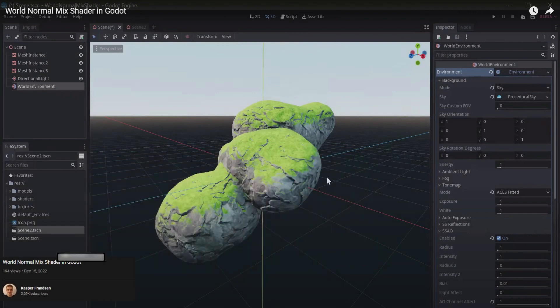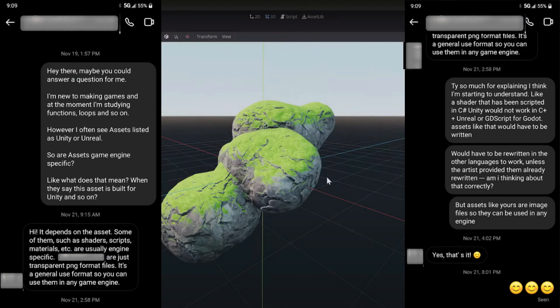Let me give you a little bit of backstory. On your screen you can see a conversation between me and an asset developer. I'm asking: 'Hey, I'm new to making games and I'm studying functions, loops, and so on. I often see assets listed as Unity or Unreal — so are assets game engine specific? What does it mean when they say assets built for Unity?' He writes back that it depends on the assets. Things like shaders, scripts, and materials are usually engine specific.